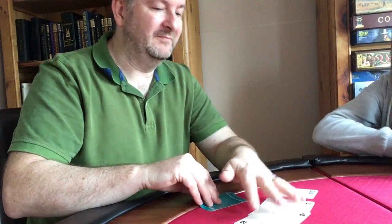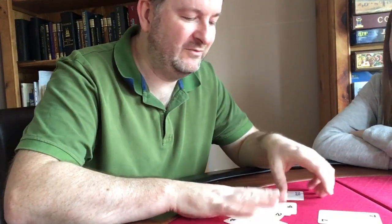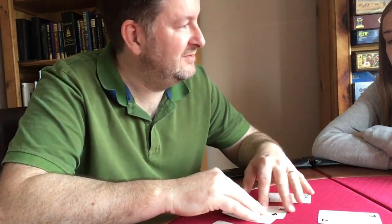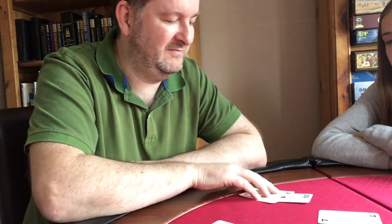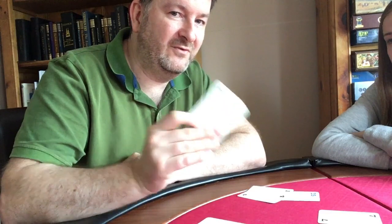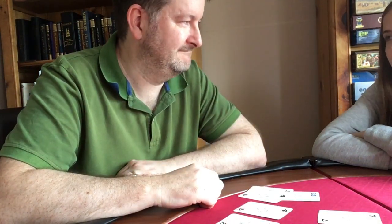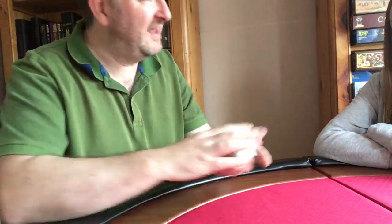You've got to use addition, subtraction, multiplication, and division in order to reach a target number, which is random. So for example, if the target number was seven and these are my cards, I would say 'crypto' and then I've got 30 seconds to explain: 25 divided by five is five, plus four, minus two is seven. Okay, let's have a game — there's ten rounds.